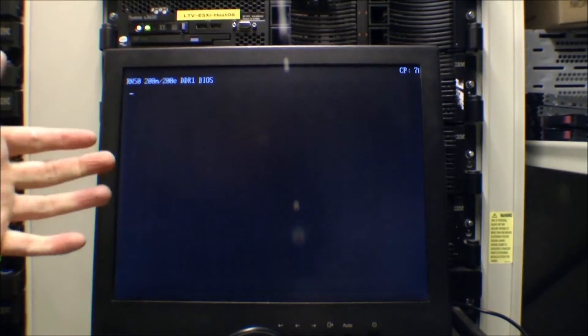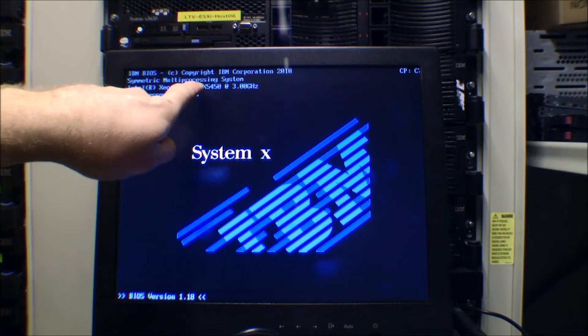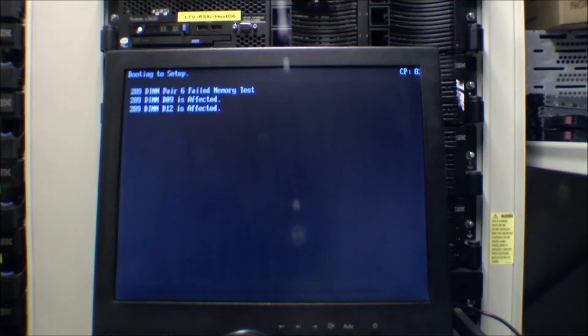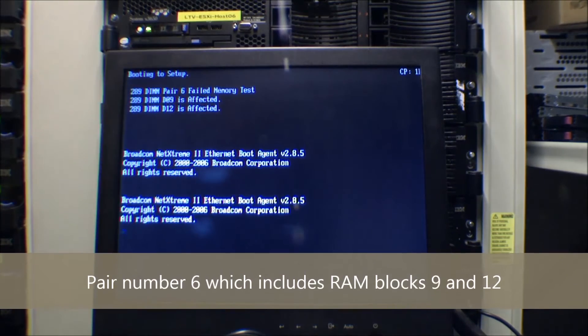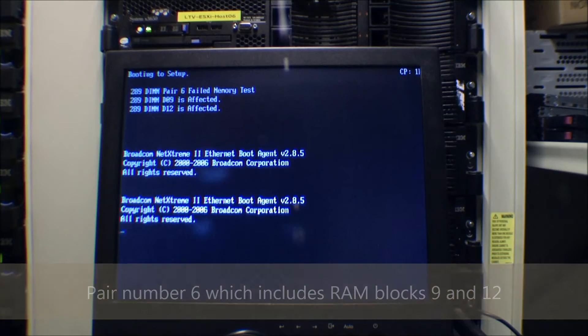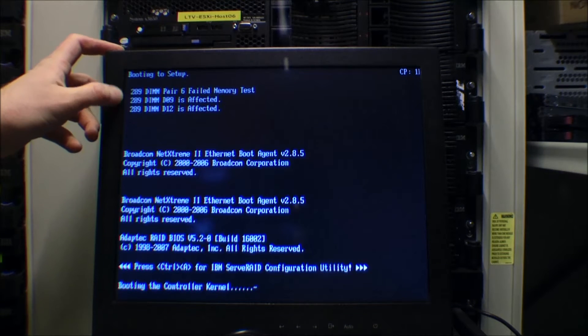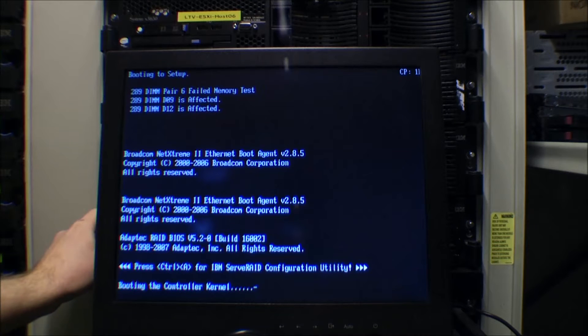I'll power on the screen and power on the server and we'll see what it complains about. The camera has a lot of trouble focusing on the black screen, sorry about that. We have two processors at three gigahertz — the X5450 — and I'm going to press F1 to go into the configuration. It has 12 megabytes of memory installed, 11 active, and here we have the failure: it seems number six is failing, and number nine and number twelve are affected. We'll have a look and see what we can do about it.